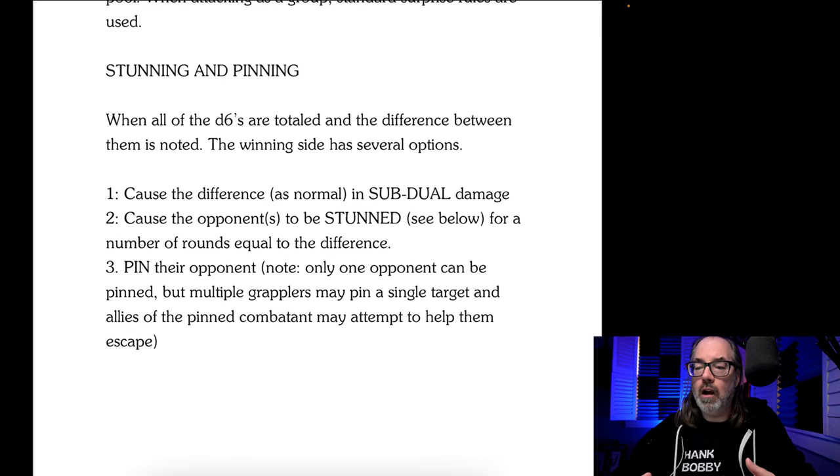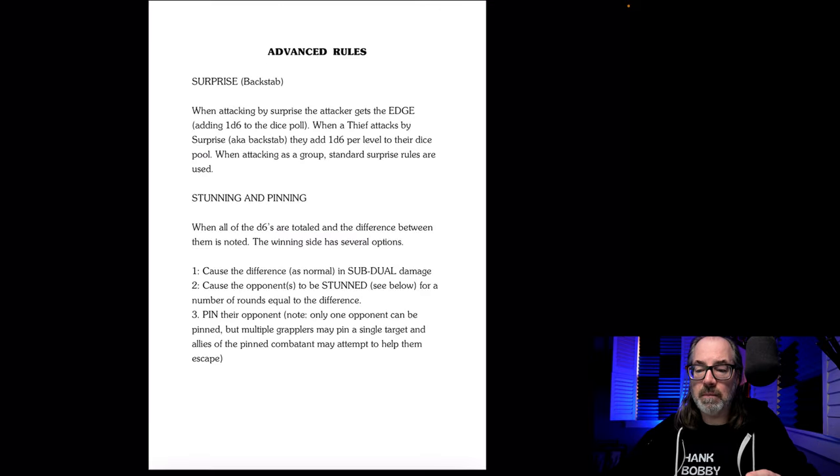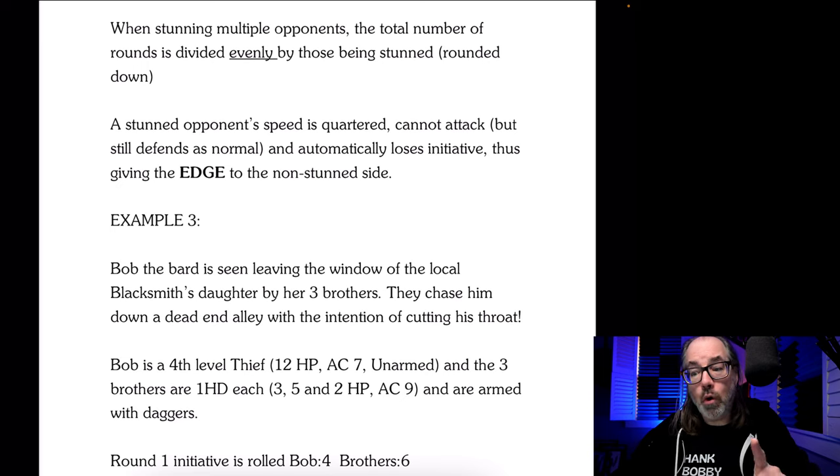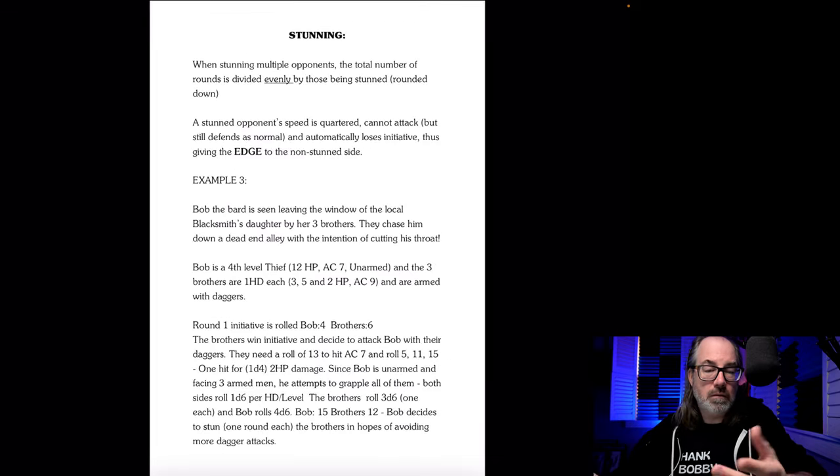I also have rules for stunning and pinning. When all the D6s are totaled and the difference is noted, the winning side has several options: cause the damage, cause them to be stunned for a number of rounds equal to the difference, or pin them. A stunned opponent's speed is quartered and they cannot attack but can still defend — if you keep grappling them they'll fight back. But if you want to run, you can, or if you attack with a sword they won't be able to defend. They automatically lose initiative and you get the edge. For instance, you could grapple somebody, stun them, then pull your dagger out and stab them the next round.